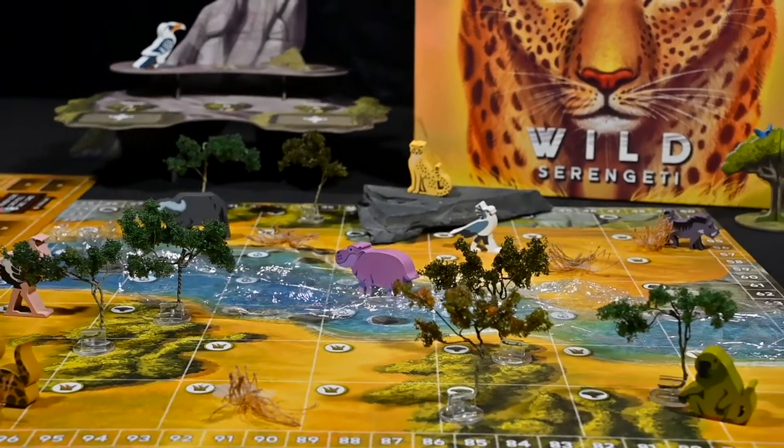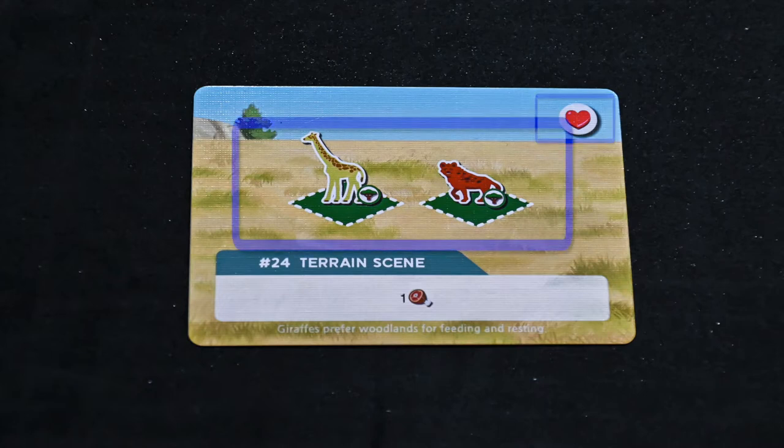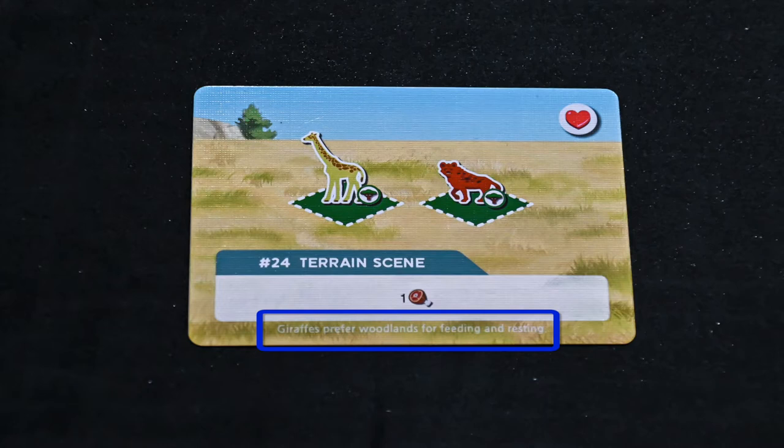Remember, the goal of the game is to accumulate points by completing scene cards. Let's look at a few different types of scene cards. The basic layout has icons at the top, animal pattern, scene type, and reward. Also at the very bottom are animal facts. There are 3 types of scenes you can complete.